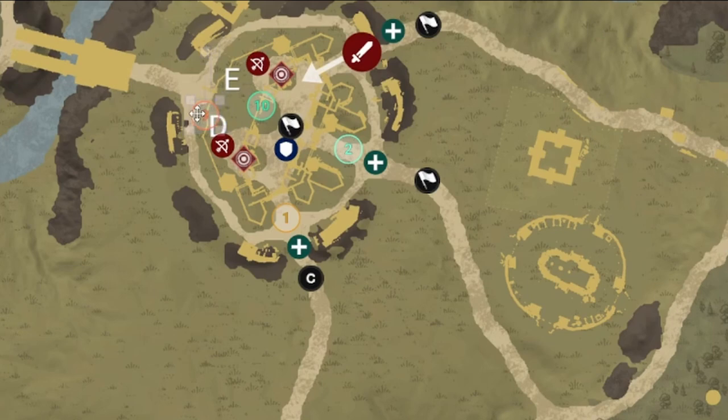So groups 9 and 10 would be on D and E gates — that's a pretty common strategy. Another common setup is to leave two groups behind: groups 1 and 2 on one side, 3 and 4 on another, five through eight in the middle, and 9 and 10 in the back. Then they all push in together. This is what I call the overload strategy — overloading one side.